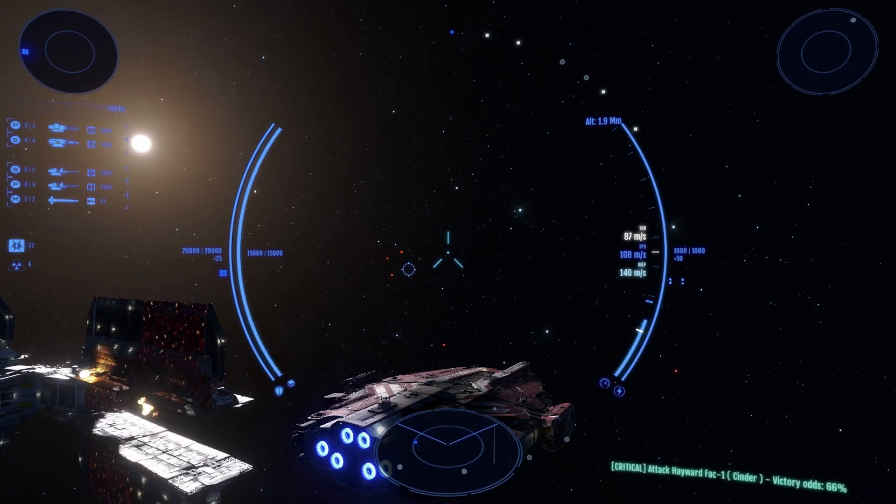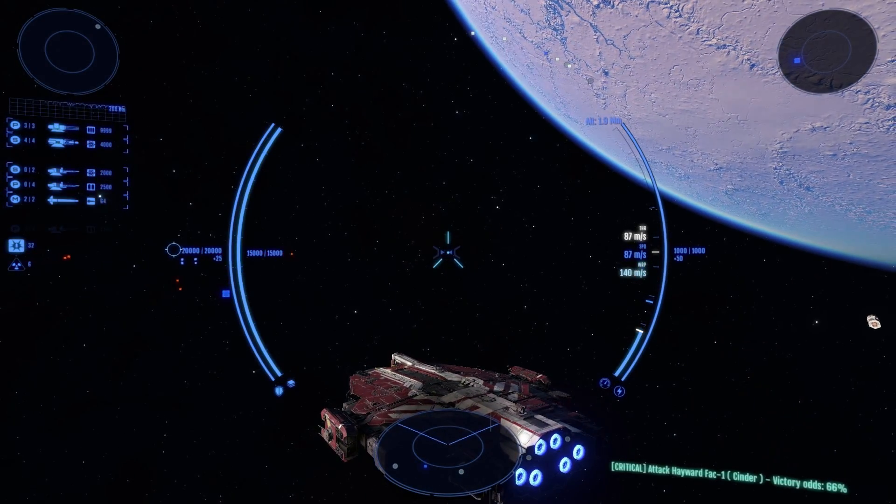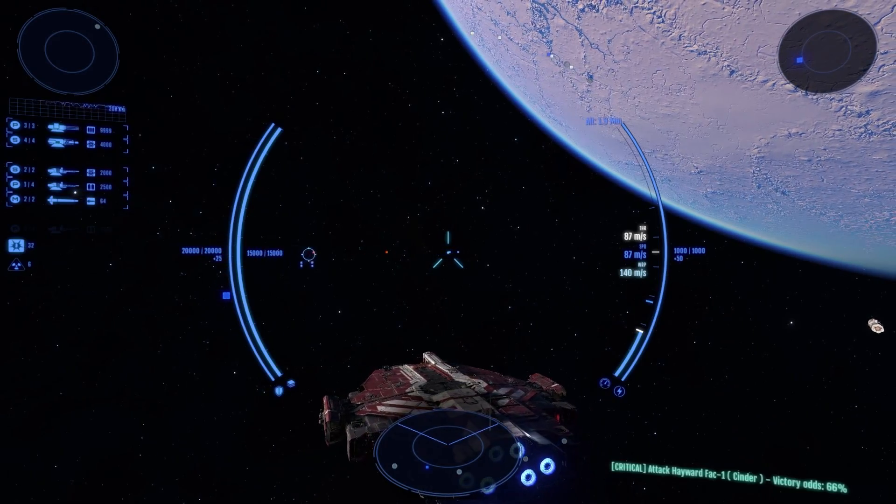To turn the ship in the direction you're currently looking, press and hold the Capship Turn button — spacebar — and the ship will turn towards that new heading.